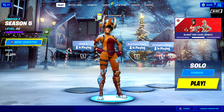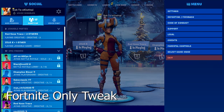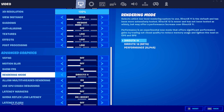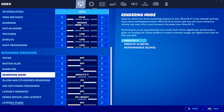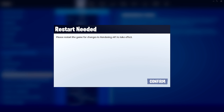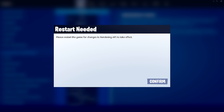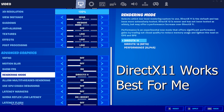For the second-to-last tweak, head into your game settings and scroll all the way down to Advanced Graphics. Under Rendering Mode, try all three performance modes to see which one gives you more FPS and makes the game feel the best. Test all three and see which one works best for you.